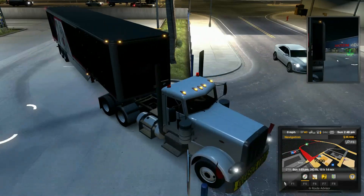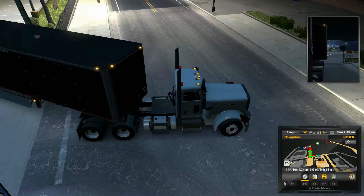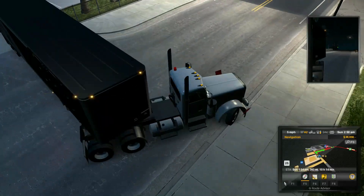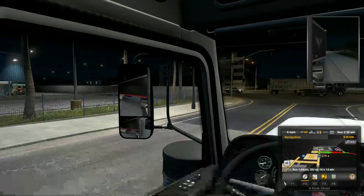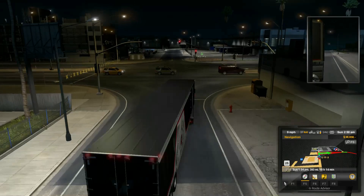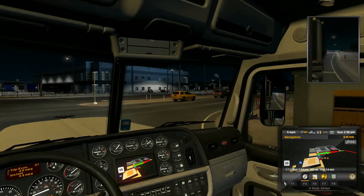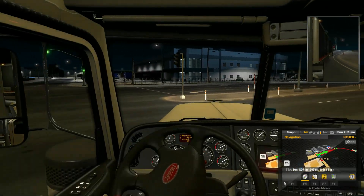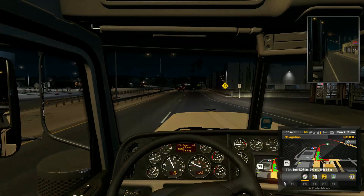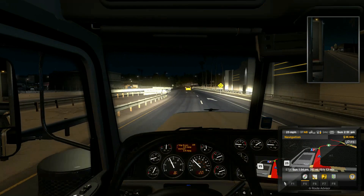Make sure nobody's coming. We're gonna take a sharp turn right here. It's a really sharp turn right here. Alright, we are off. I'm going a little crazy here. Alright, we're clear to go. Turn on some bright lights so we can see a whole lot better.